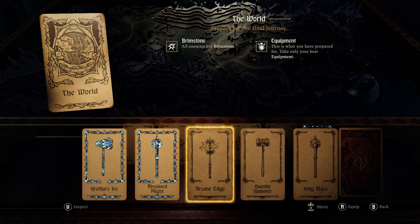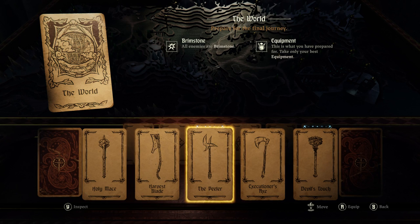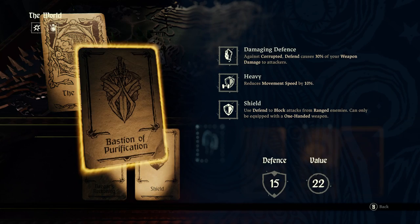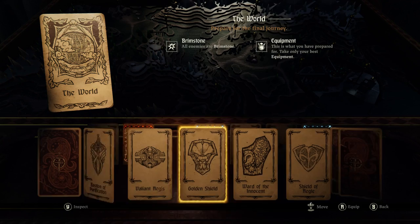Let's select our equipment here. Hretha's Iyer is probably our best bet... then again, the Peeler is also kind of... yeah, we'll probably go with the Peeler. I am curious if it'll let me select the Blood Crescent and what happens when it switches to that. So we're going to do that. What do we want for a shield? I actually kind of wish you could just scroll through them with the information up.